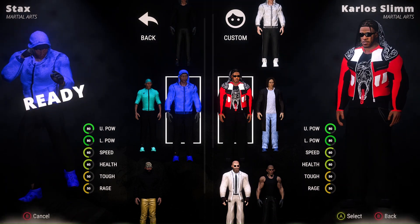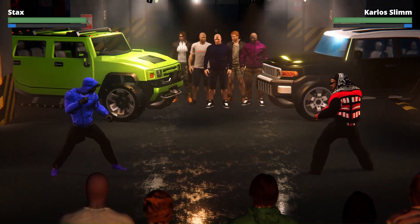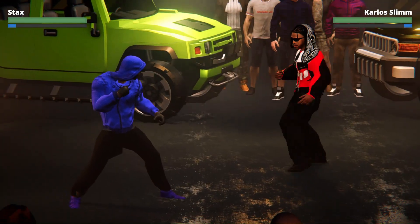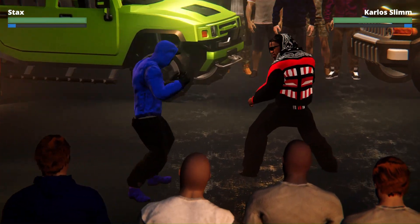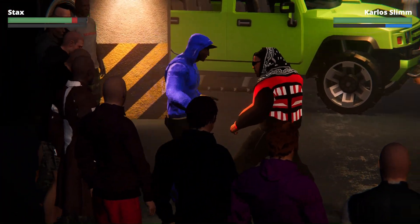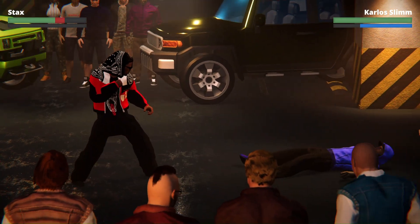Yeah, I'm not feeling Dollars — I think I might delete him. But Stacks looks good, I'm digging it. Stacks is Martial Arts. Carlos Slim — he does talk and all of that, obviously he's real. If I can control him — okay, that's how he moves and all of that. Pretty cool. That's how I move. Y'all see my side — my leg, I'm glitched out. But anyway, his fighting style is pretty cool.